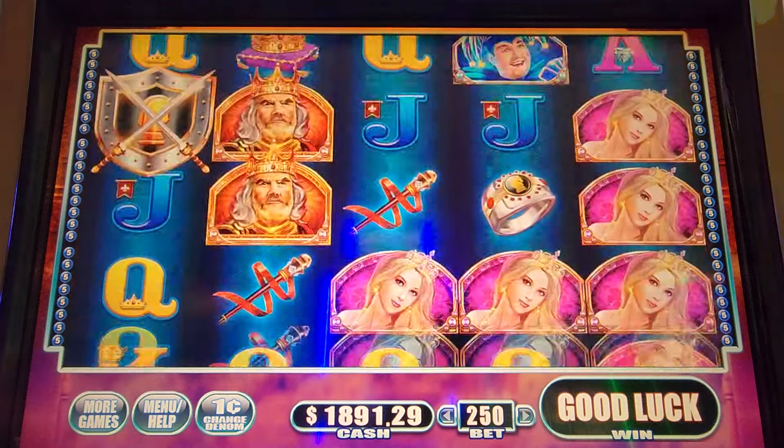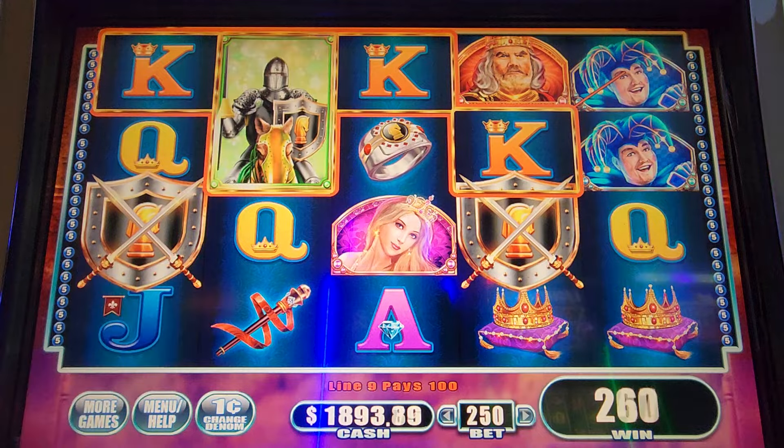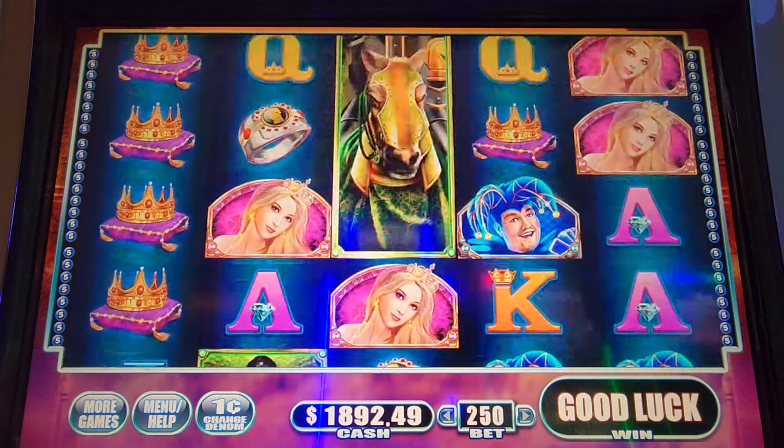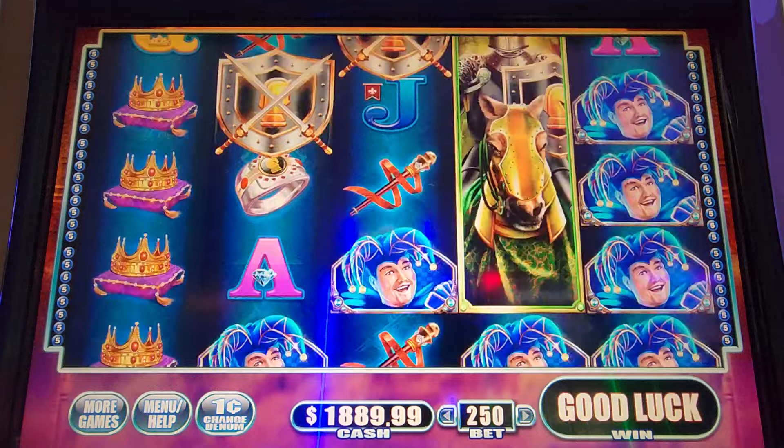The bonus symbol is left to right. There you go. That symbol. The wild does count as a bonus symbol. You need at least three. He's your best pink symbol, Mr. King.